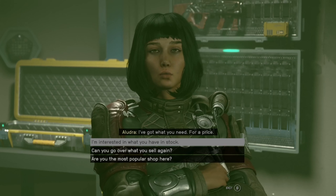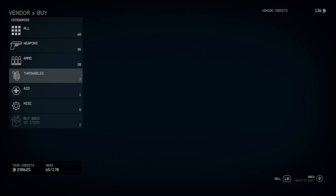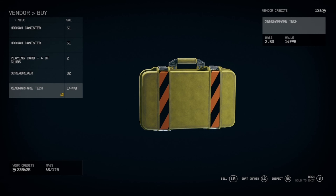Every single vendor in the space station buys contraband, because they're all illegal pirates anyways. So have no worries, and you can get rid of all your contraband right there.